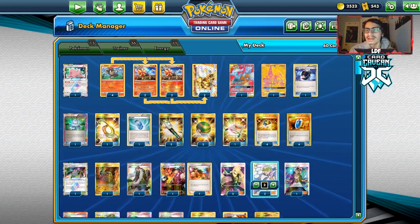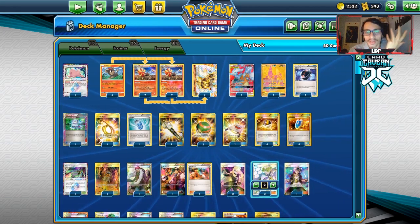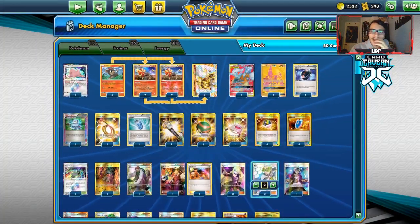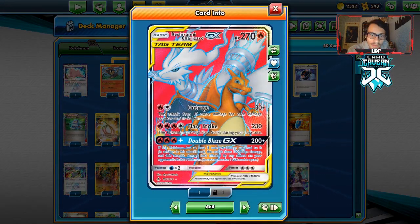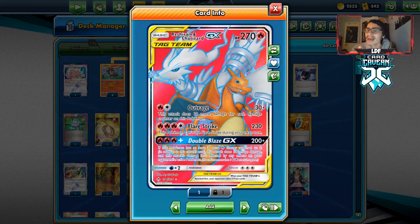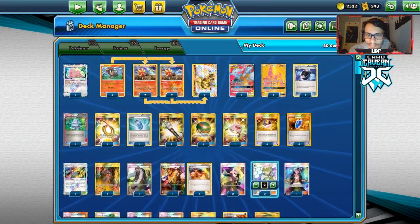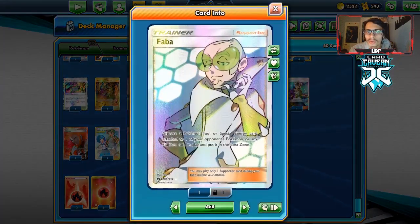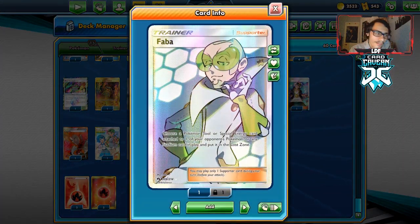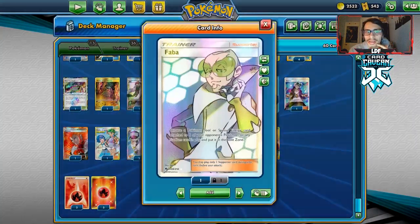The Shrine pairs well with Reshizard too — with Choice Band you can do 260, drop a Shrine for 270, taking out big 270 HP threats. I've got two Blacksmith, two Cynthia, two Faba, one Guzma. Two Faba might be a little overkill, but I really like being able to get rid of Float Stones on Garbodor. You could get it down to one, though.